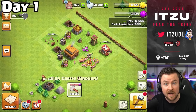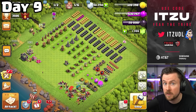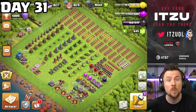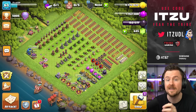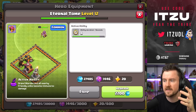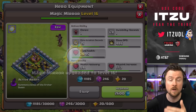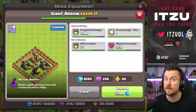I've started a completely new free-to-play account to find out how fast progression is without spending any money, especially with the newest equipment feature. Today marks one exact month — 31 days — and we've already reached Town Hall 12. The equipments are looking great, and I'm nearly overflowing with ores. It's crazy how many ores you get early on, and this is just the progression of one month.